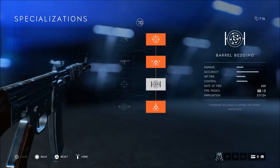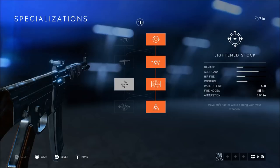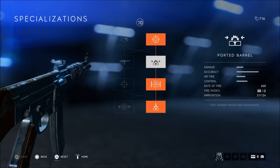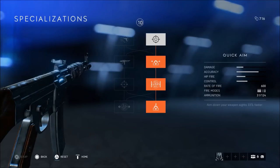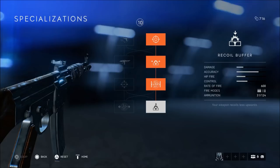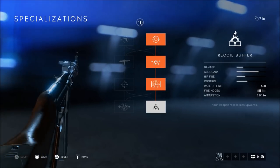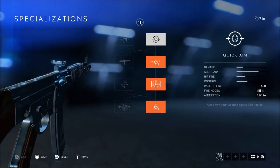Then I go with Barrel Bedding — Improved Accuracy and Aimed Fire when Stationary. I would honestly much prefer Lightened Stock, only because you get to move 60% faster while aiming your weapon, but since I go with the right side, you have to go with Enhanced Grips, which I really don't want. So I have to go with Barrel Bedding — you just can't mix sides freely, that's how the tree works. I wish it wasn't like that, but there it is. Then last but not least, I go with Recoil Buffer, which adds less vertical recoil. The gun doesn't really kick that much — with a rate of fire of 600 being on the lower side, it's a very controllable weapon, which is why I'd go with the right side of the tree.